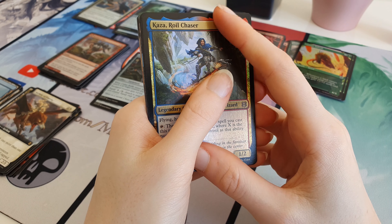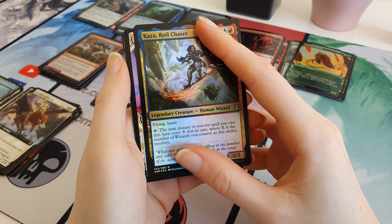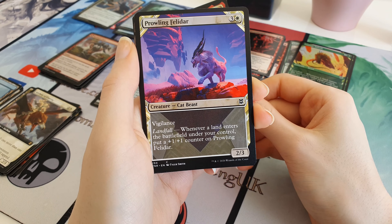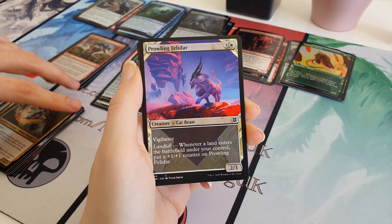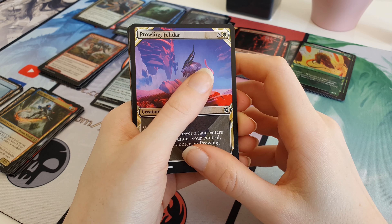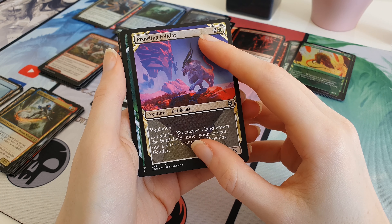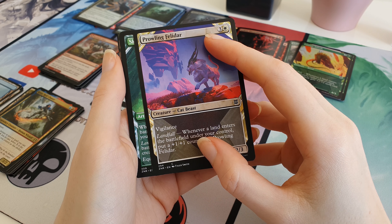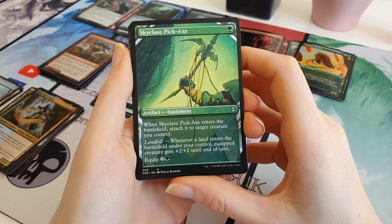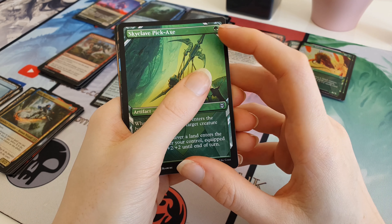The first Alt Art - looks like we've had this one before. Where's that pink and purple one? Prowling Felidar - that is different, but it's the same colours. Prowling Felidar, lovely colours. Then the second Alt Art - it's a green one, looks different. Was that Scute? No, it's Skyclave Pickaxe - Scute Swarm's with a C, not a K, I think. Skyclave Pickaxe, an uncommon one.